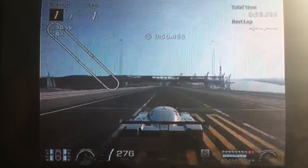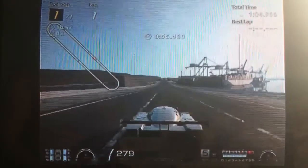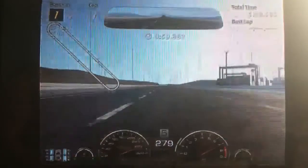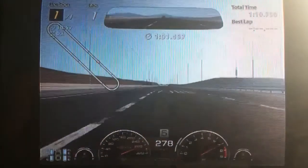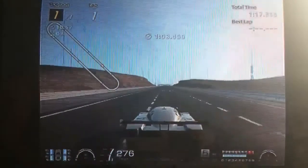On the game obviously it's significantly quicker than in real life. The cruising speed is 274, you've got a few revs left, about 500 RPM, maybe a little more until the red line. So I think you can get about 290, 300 out of it with slipstream.